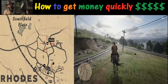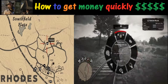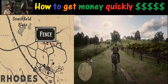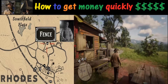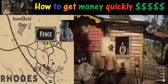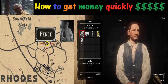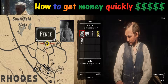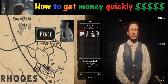Once you've accumulated a few of these gold bars, you're going to want to cash them in because they're worth $500 each. To do that, you're going to want to take them to a fence. The closest fence near Horseshoe Overlook is in Rhodes. There's a gentleman right here that will be more than happy to purchase these gold bars from you. As you can see, he's willing to buy these two bars for $500 each — or $1,000 total.